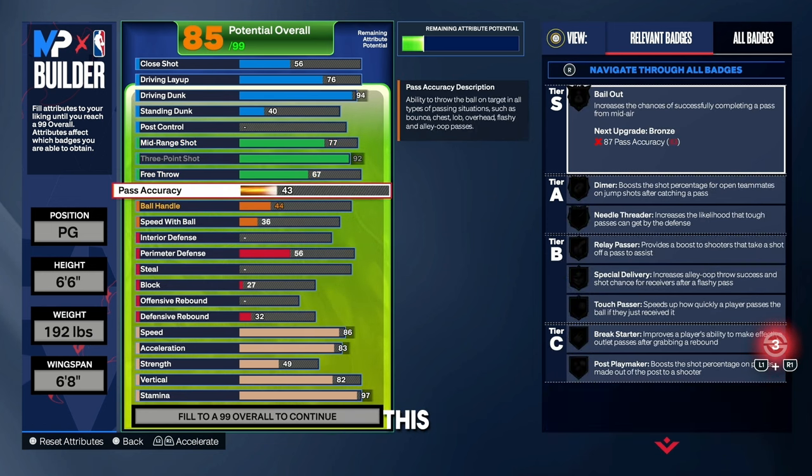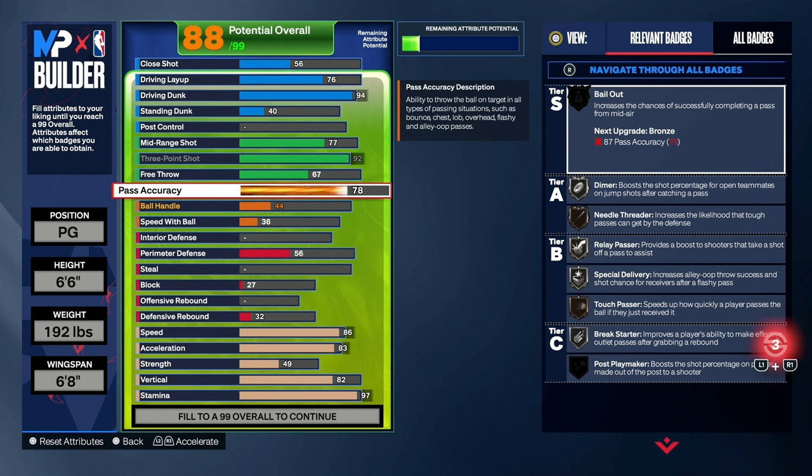For the pass accuracy on this build, I went with an 84. If you're playing a lot of 3v3 or 5v5, I would highly recommend not going lower than a 77 — that is the threshold. You have to get passes off quick enough so the defender doesn't close out on your teammate's jump shot. But for my play style, I go with an 84 pass accuracy because it's super quick and suits how I play.